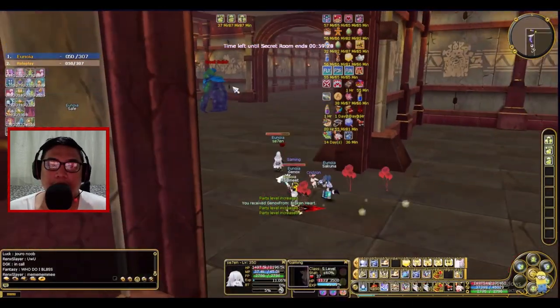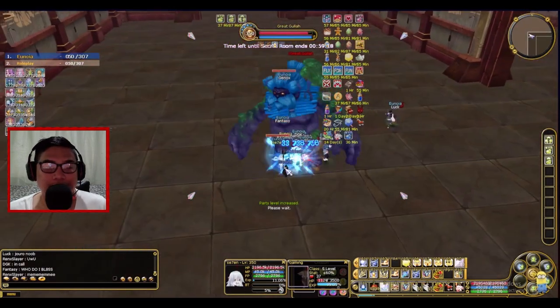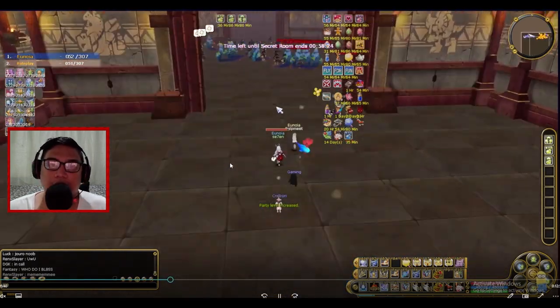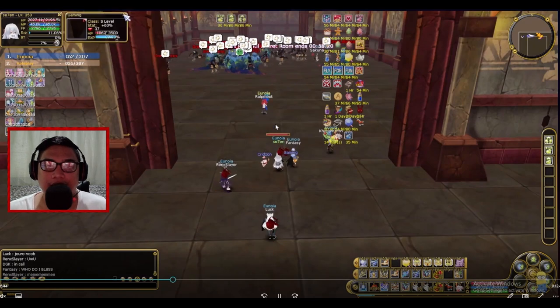The first mini boss actually spawns, which is the two Ghula. This mini boss receives both physical and magical damage, so it's fine. Once we kill these two bosses, we are now going to the second room, which again has physical and magical mobs.